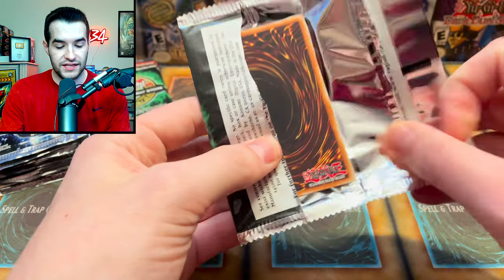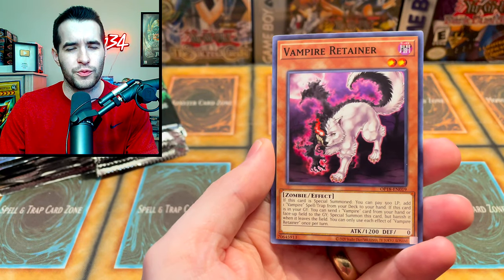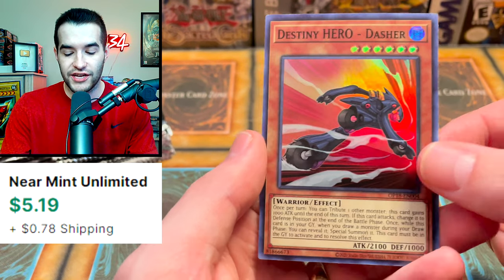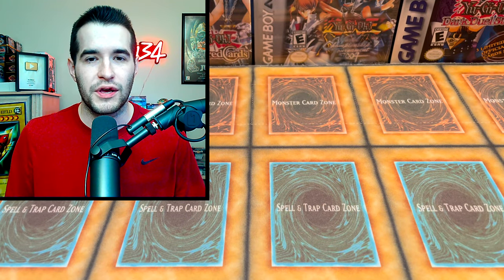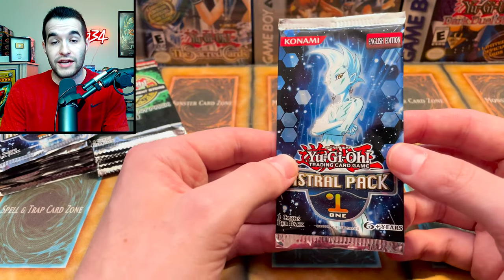On to the first OTS Tournament Pack 18 — this is the newest one. I don't remember when Astral Pack 1 came out; I'll pop that up on screen. We got Dasher as a super rare — that's a good start for OTS 18. This is a mini battle, old versus new, and that Dasher was a good start.